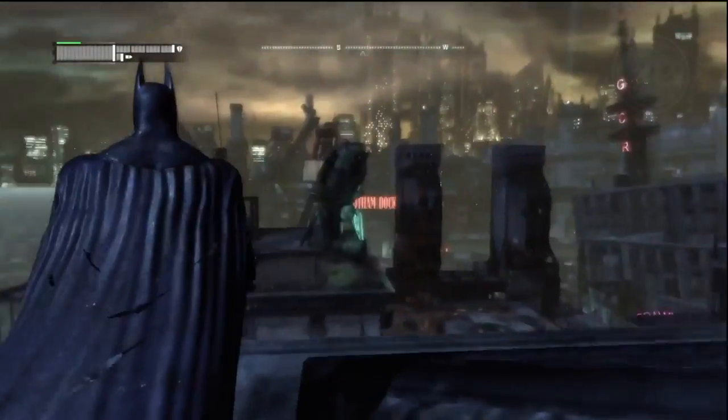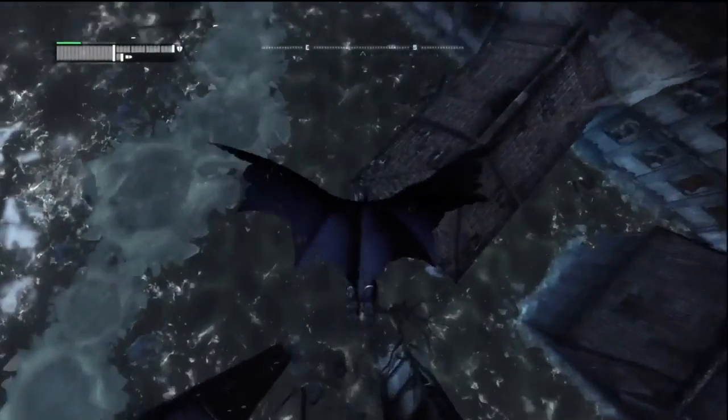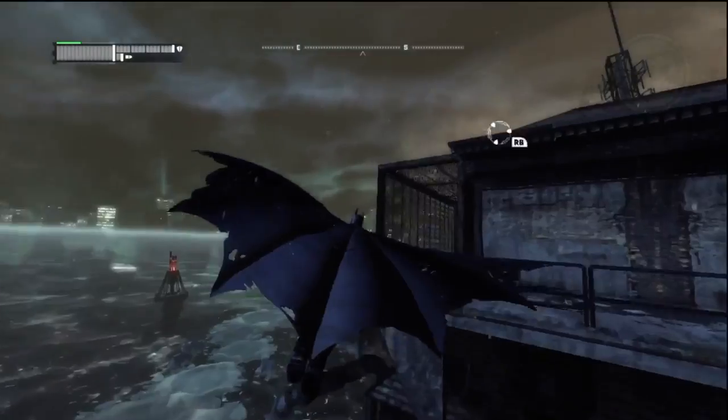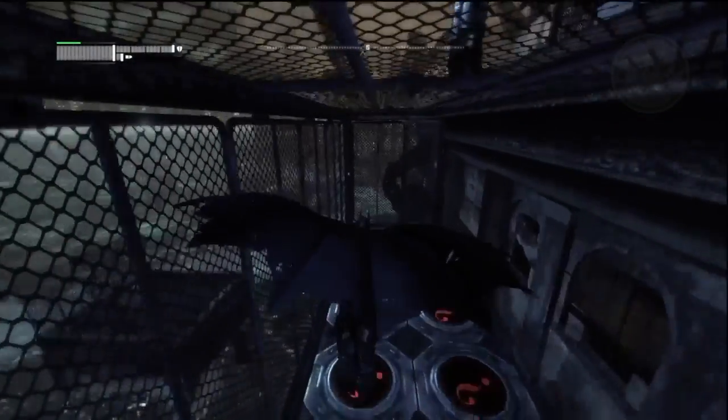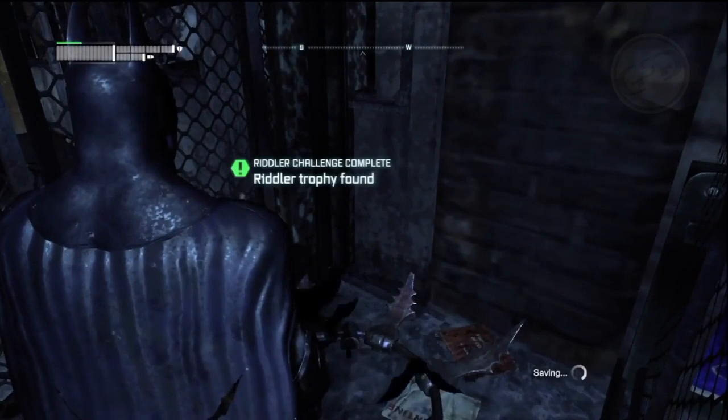Start on the southeast end of the GCPD building and glide off. Go into this cage and make sure you don't hit the red question marks. That will get you the trophy.